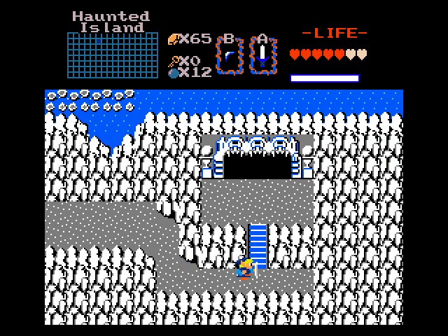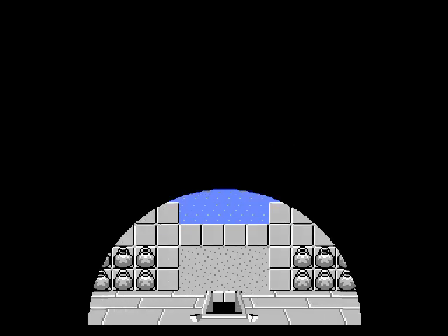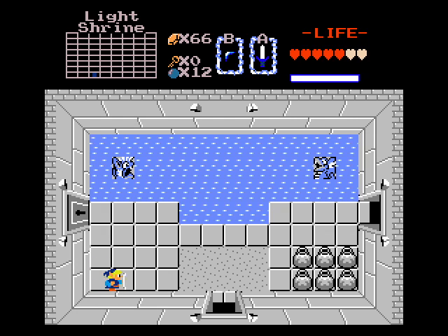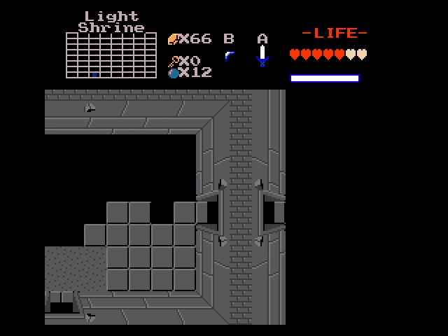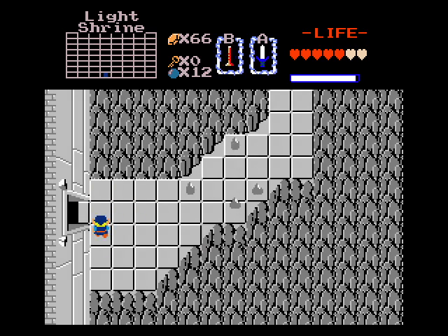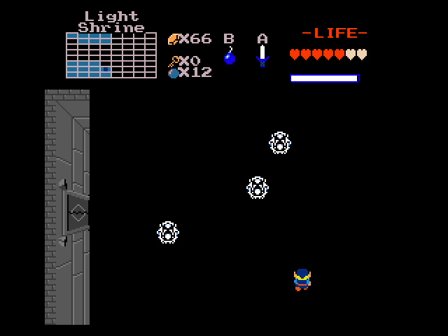I think this is the entrance to Level 4. Yes — Level 4, Light Shrine. Okay, this music I know. Super Castlevania, the treasury area. Because I have played Super Castlevania before — very fitting for a haunted dungeon. Hey, we get the map after killing the souls. Light Shrine. Yeah, Level 4 seems pretty small too, but I am not complaining.